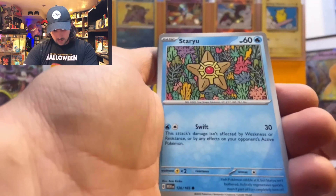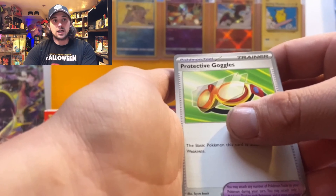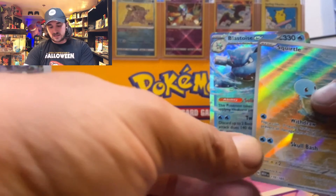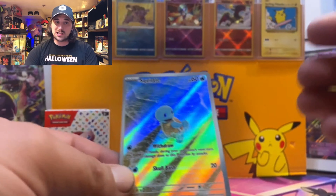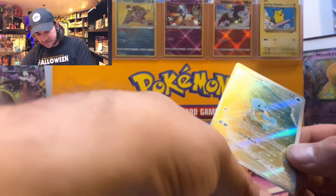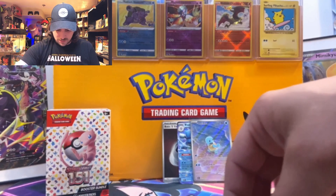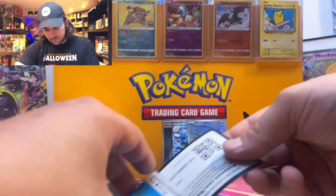Here we go with pack four: Jigglypuff, Staryu, Charmander, Spearow, Arcanine, Tentacruel again, and Gloom — with a Squirtle secret rare and a Blastoise to follow him up! This is three Blastoise we've pulled from this set so far. The full-art Squirtle shows Squirtle exiting a beach — the art on these cards is just ridiculous. They did such a good job with this set, I'm blown away. We got a code card too.